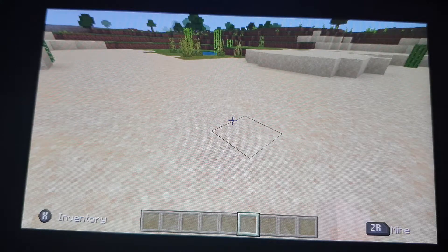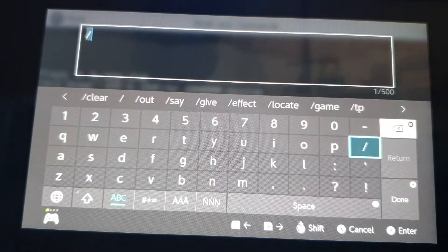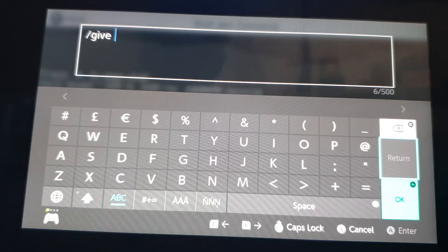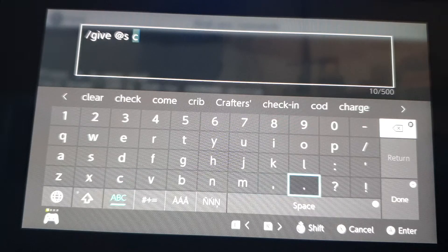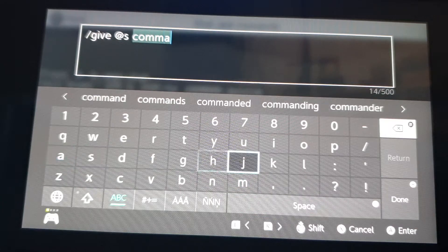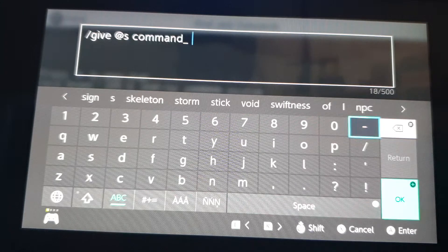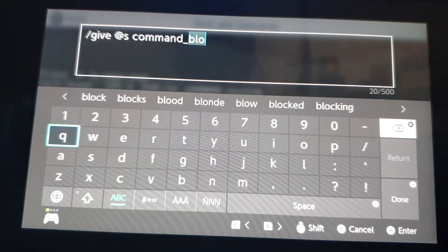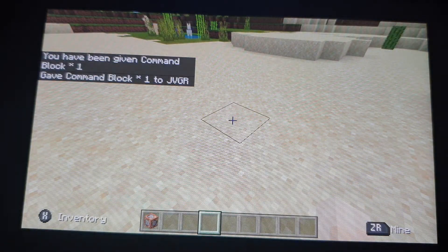Let's start off with the most common one, being the command block. You use the slash give command — slash give at s, for self — then type command block, press okay, and you'll have one command block at your service.